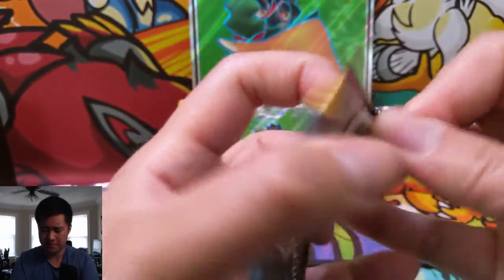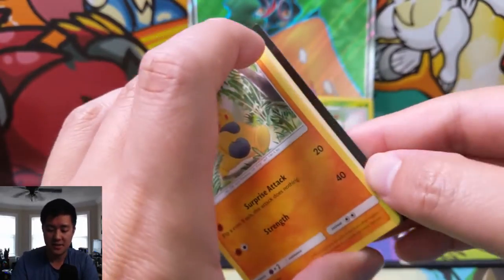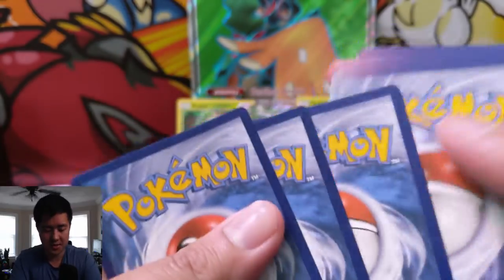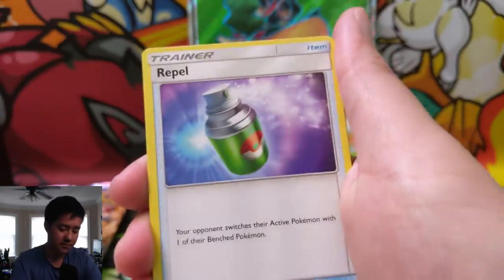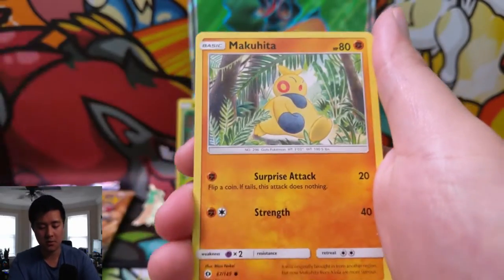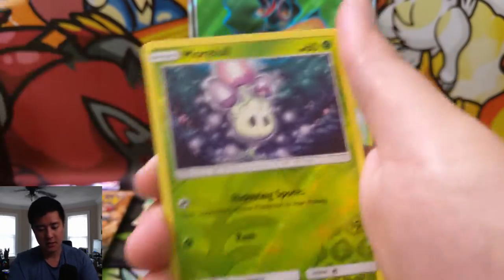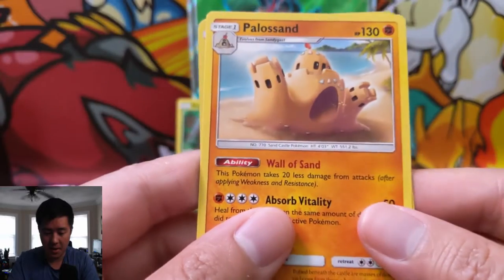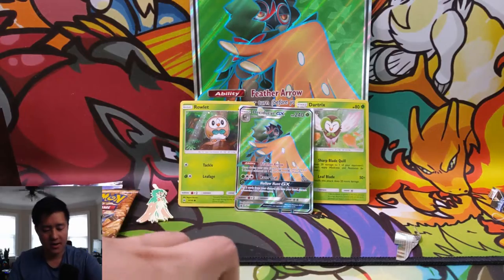Last pack is Sun and Moon base. So far it doesn't look like this is a very good box — hopefully this Sun and Moon base pack can come in clutch. We have a Metal Energy, Repel, Corsola, Professor Kukui, Makuhita, Cryogonal, Paras, Yungoos, Shellder, a Morelull for the reverse, and then a Palossand. This guy is so strange.